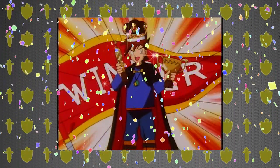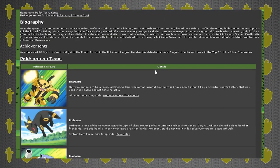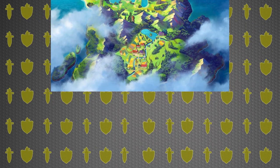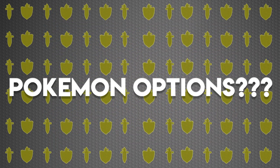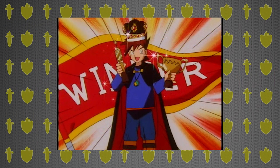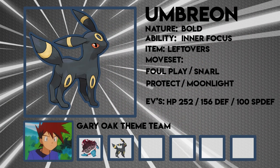First things first, we need to discover what Pokemon are available to us. We head over to our trusty source — Serebii — have a look at the Pokemon that Gary's used in the anime series and cross-reference those with the Galar region Pokédex and the Isle of Armor to see what we've got available. We end up with nine Pokemon altogether.